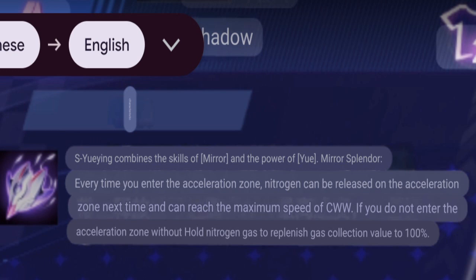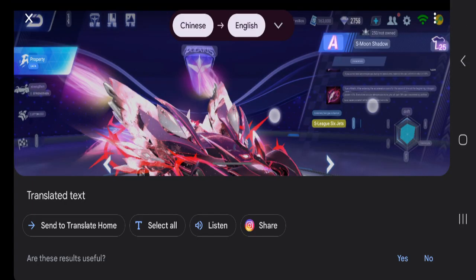It can reach the maximum speed of CW, so it's like Swift Meteor Skywalker and all that — a mixture of Sun Wukong and Skywalker. Not the extra Nitro like Swift Meteor, but straight away when you use Nitro it can reach CW max speed. Also, if you do not enter the acceleration zone without holding N-Tank, it replenishes your gas collection value to 100%, meaning if you have no Nitro your N-Tank will automatically go to 100%.